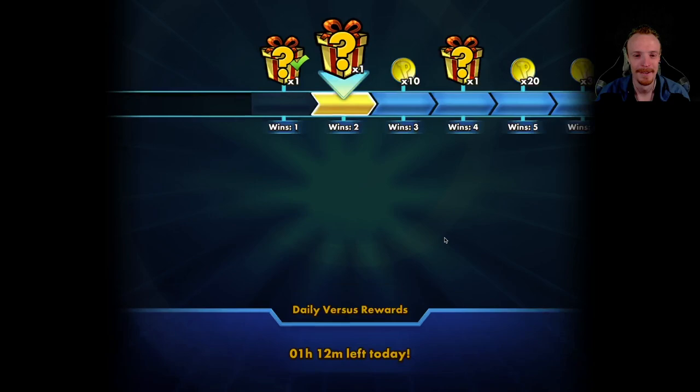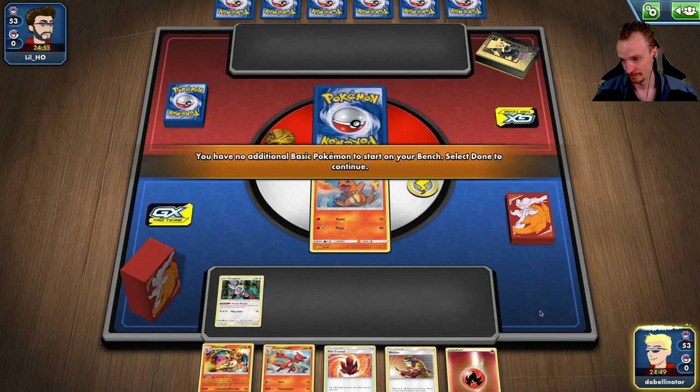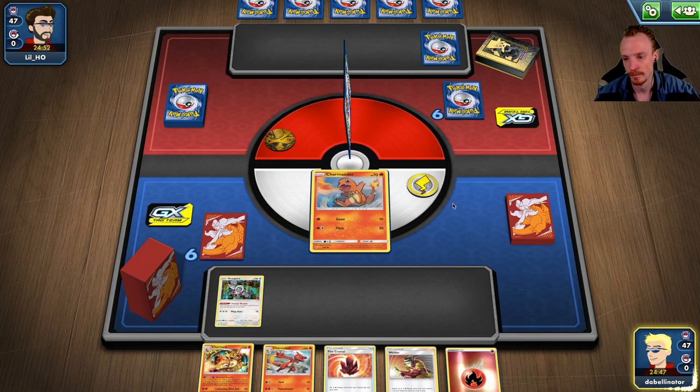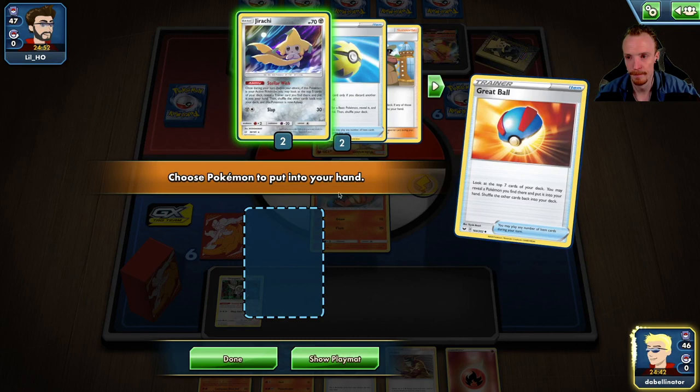Game 3 — being sent to go first, no Jirachi which makes me sad. I'm only going to have the one Charmander unless the top deck is good. Let's see — a Jirachi! That's good. I like that top deck. We'll retreat to the Jirachi.